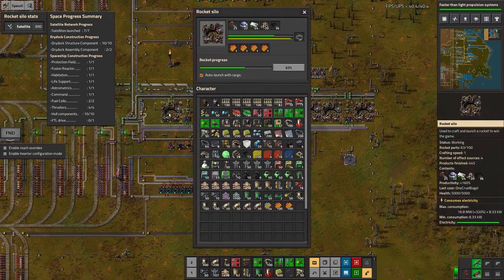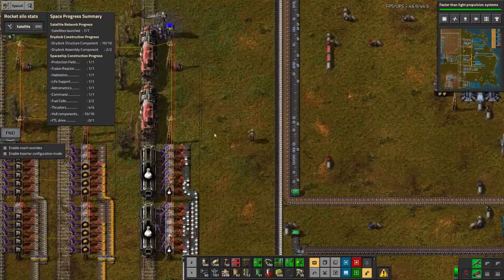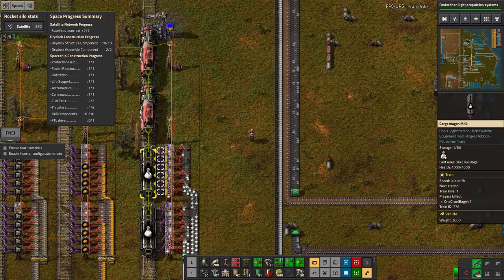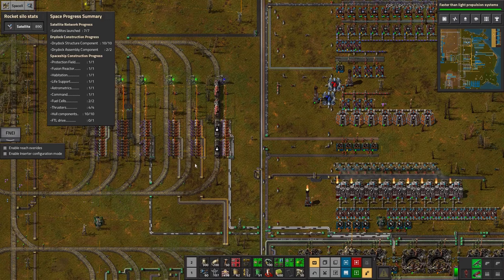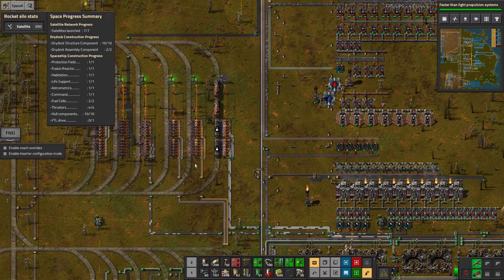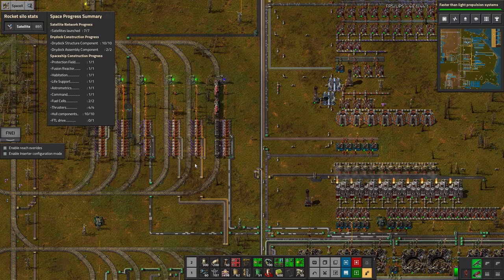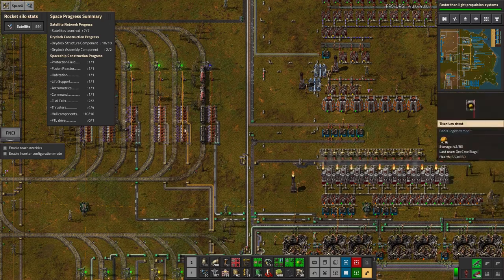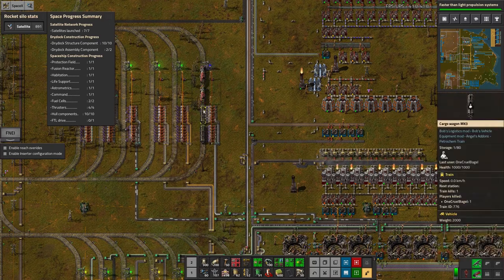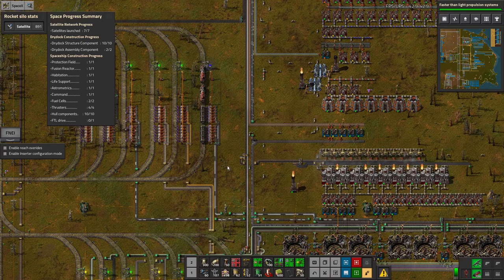It's really nice watching the assembly because of all the productivity modules - you can see the free parts coming through even faster than the green bar which shows the one I'm paying for. The yellow bar is the stuff that's extra free because of the productivity modules. Then we've got the space science pouring out on the belts here, going up into a station. The trains are coming in every time it gets to about 2,000 instead of the full 10,000. In the long run it makes absolutely no difference - the limiting factor is how fast they come out of these machines.